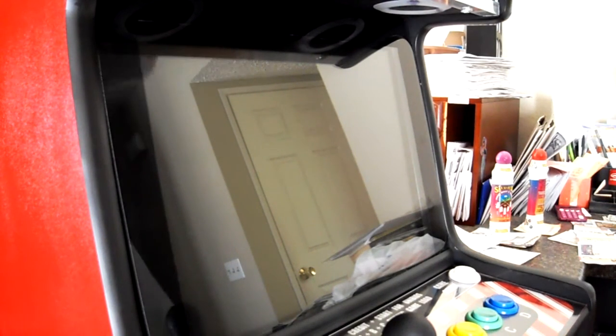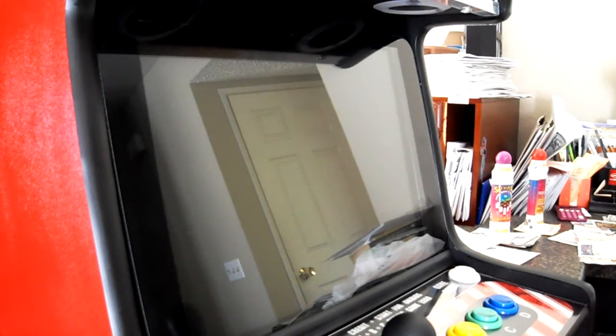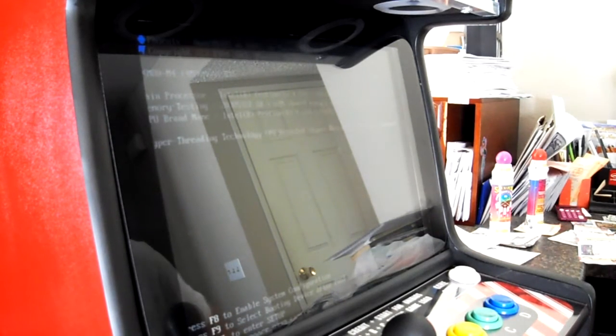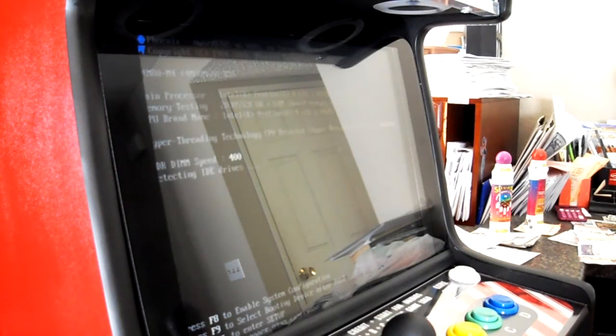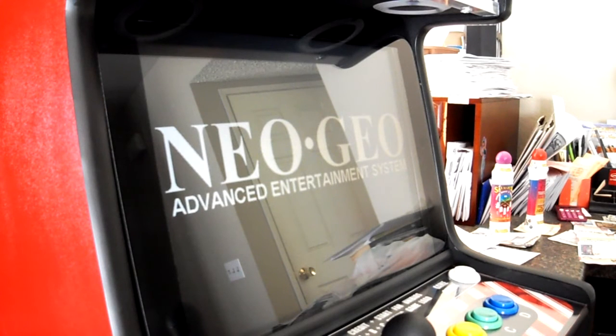This is going to be a quick video — just an overview of how this thing works. I'm going to push the single button in the back of the system which turns it on, goes right into computer mode, then Neo Geo mode, and from computer mode you see the normal PC stuff load up and it instantly goes into Neo Geo advanced entertainment system mode.